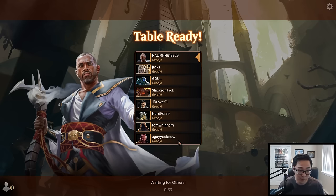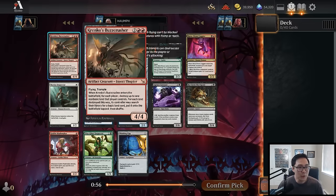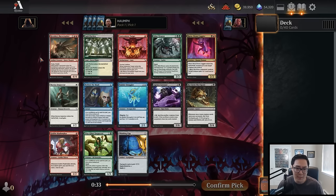Now I'm going to click the ready button. Something nice — that's a Krenko's Buzz Crusher. You would look at this normally and go, 'Wow, four mana 4/4 flying trampler with no downside,' and think this card is incredible. But you know what's weird? It doesn't have that high of a win rate surprisingly. The fact that it's an artifact and you can kill it — there are some incidental ways with Vengeful Creeper — makes this card worse than it looks. The double red also makes it a card you're not too interested in.